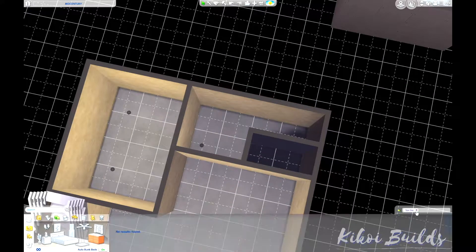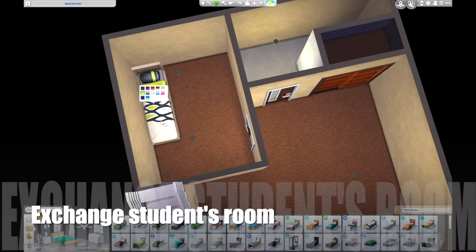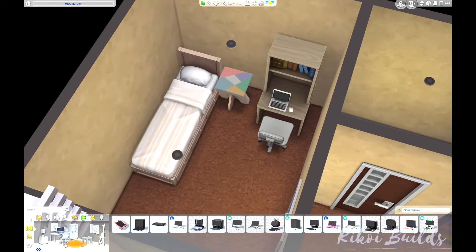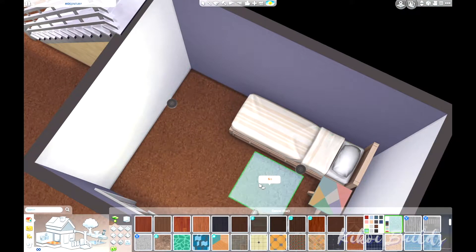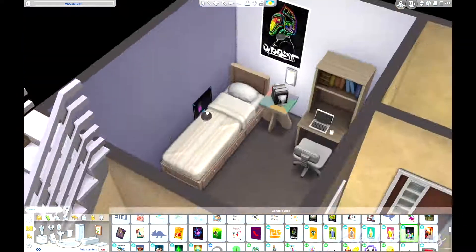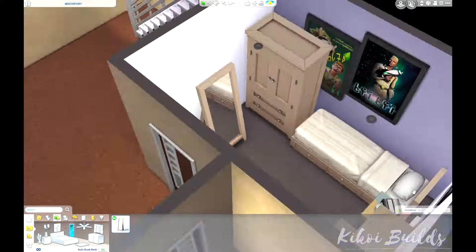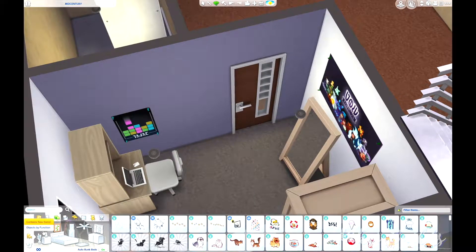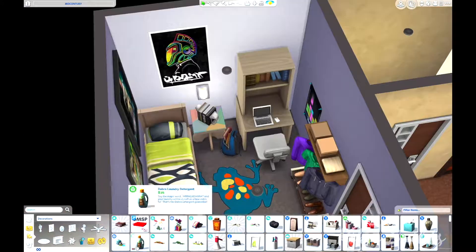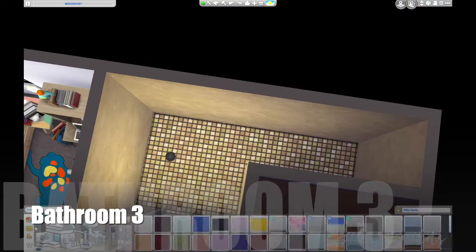Now we are in the basement — the infamous basement I mentioned earlier. We have a bedroom here: this is Mark's bedroom. He's an exchange student who came to live with this family. Mark is an active kid who loves sports and is also romantic. The backstory for this household is centered around Lola and Mark — what will become of these two? Maybe Lola will develop a crush on Mark, or vice versa, since they're going to the same high school. That's a story you can explore if you download this household.